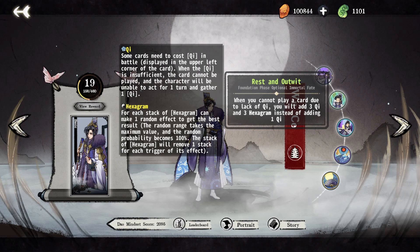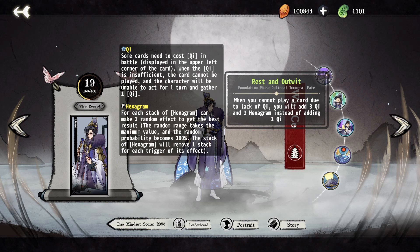Rest and Outwit is generally not worth taking, and typically performs worse than just playing Perfectly Planned. If you do take this, remember to keep track of your chi and hexagrams to make sure you are amassing enough of both when you are resting. The Best Choice asks you to sacrifice 6 exchanges at the point in the game when exchanges are at their most valuable to Wutze. The upside of this immortal fate is surprisingly low impact. If you find yourself with no rolls on your tier 3 breakthrough, this can be worth taking, but generally should be skipped.